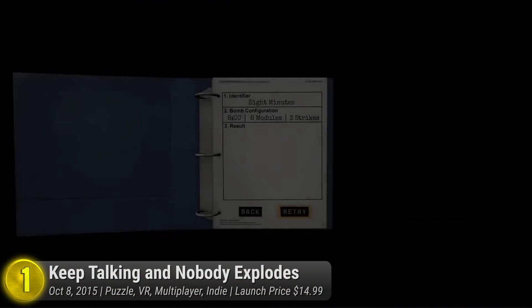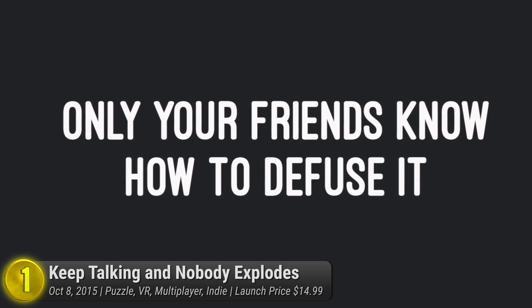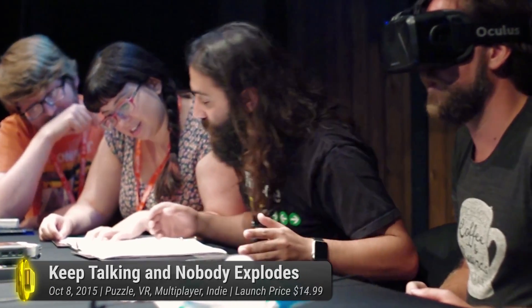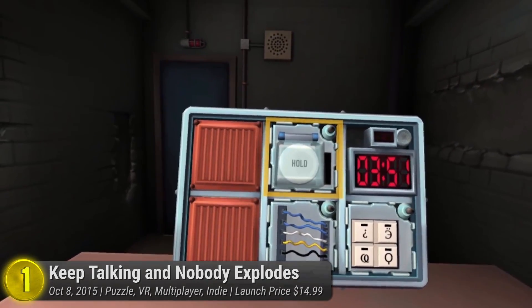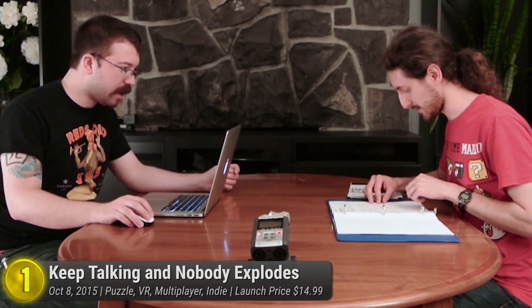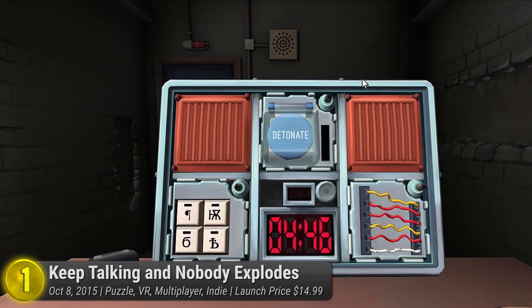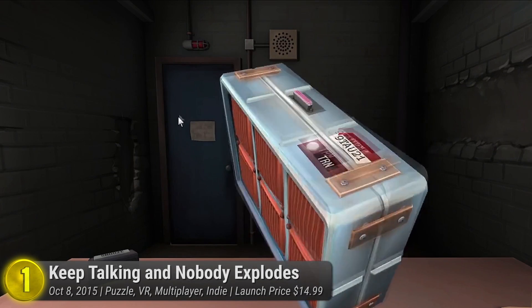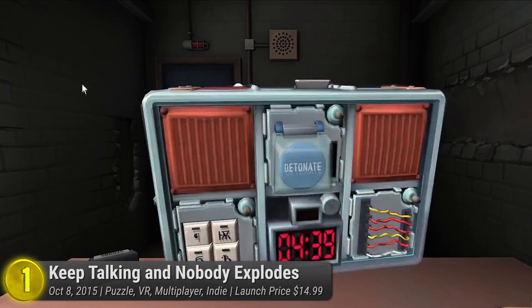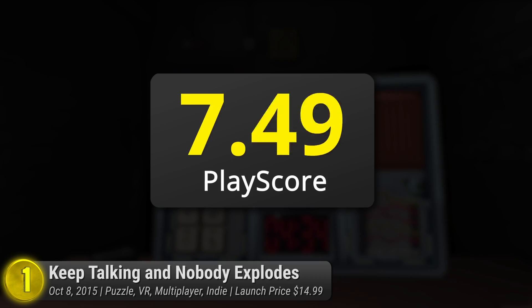All this game really asks is: how good are you at following instructions? Get yourself a team of experts with access to a helpful manual and let them guide you through the bomb's intricate set of puzzles. The only twist is, you can't see the manual, and they can't see the bomb. With a randomized selection every time, the fun begins as each of you rely on your skills of language, memory, and coordination to deal with a combustible trial. What kind of wires need to be cut? What curious-looking symbol should you press? And what the hell is this supposed to be? Frantic, fun, and utterly addicting, it has a PlayScore of 8.67.